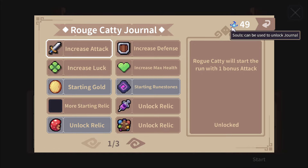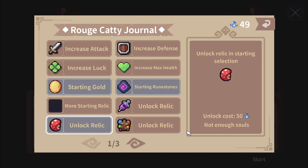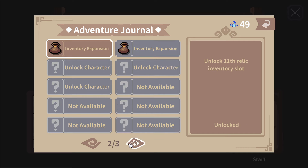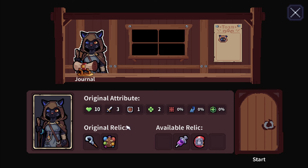I've won those a few times. Let's see if I unlocked anything — every zone you clear you get more purple flame souls. I can start with two rune stones, start with some gold, unlock a relic — just one short. I can make my inventory bigger. More inventory, and I'll start with two rune stones.